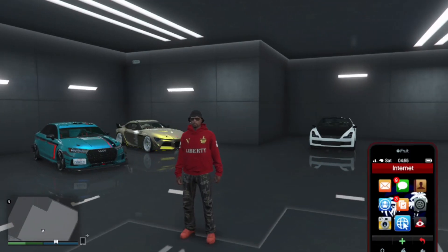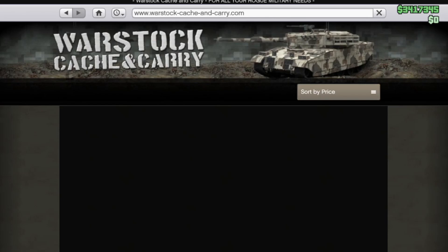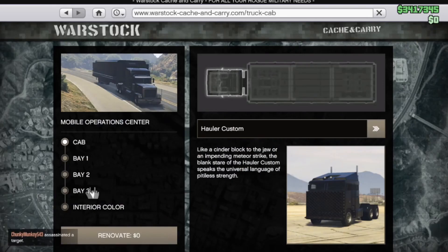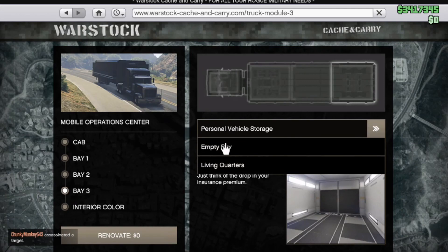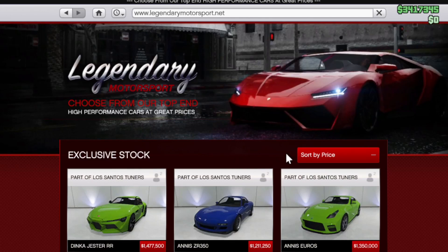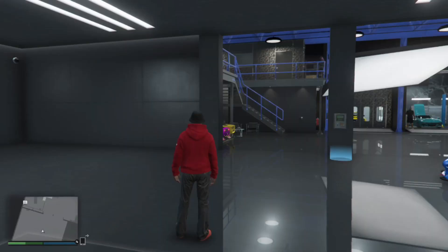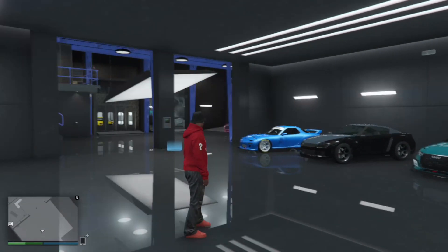First, you want to go to your internet and go to Warstock. If you don't already have the Mobile Operations Center, go ahead and purchase one. You want to purchase bay three with personal storage, and make sure you have that on empty. Next, go back and go to Legendary Motorsports, sort by price, and order an Elegy. Then send your Elegy to your auto storage.